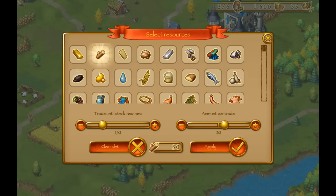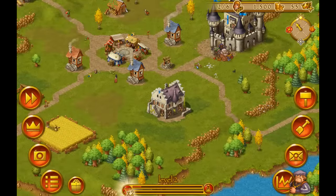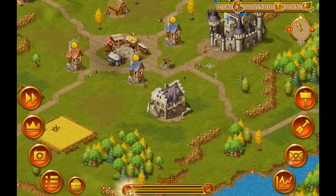With 20 wood per trade, the merchant needs to come around eight times to reach our stock of 150. If we want all the wood bought in the least number of trades possible, we just select 100 — then he only needs two trades. Okay, now apply, and we just have to wait. Let's call our merchant.